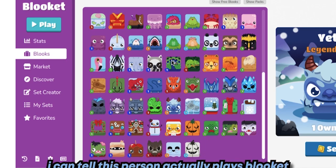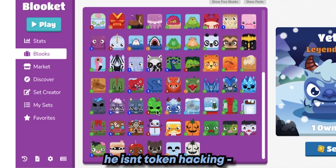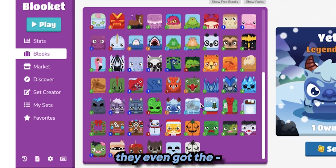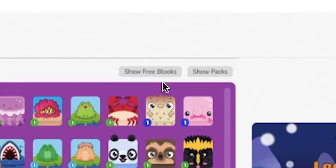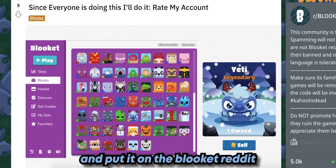I can tell this person actually plays Bluket and has been continuing to play. It isn't token hacking — they don't have like a million giant tokens. They got just enough tokens to get the Blukes they need. They even got the Fossil right here. This is a great pack from a player that just plays regularly and is grinding. Like I said, you got to click these buttons right here and you can easily flex and take pictures and put them on the Bluket Reddit.